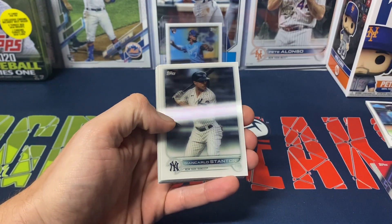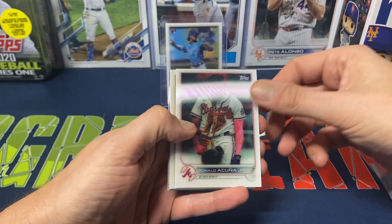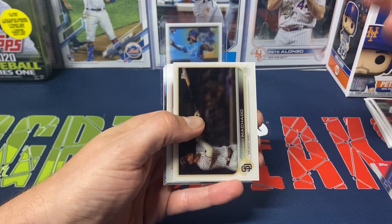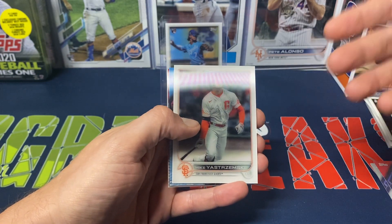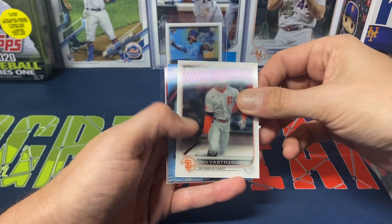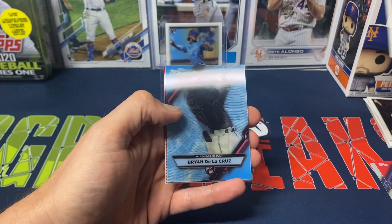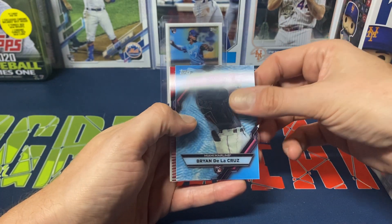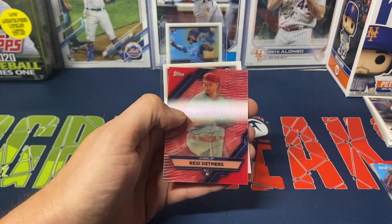We got Votto, Giancarlo Stanton, Cunha, Manny Machado — at least we're getting decent names — Yastrzemski. The base set, I don't know if I mentioned it, is a 100-card checklist, a little mix of series one and series two. And then here are our rookie inserts: Brian De La Cruz — not really a name I'm looking for — and Reed Detmers.